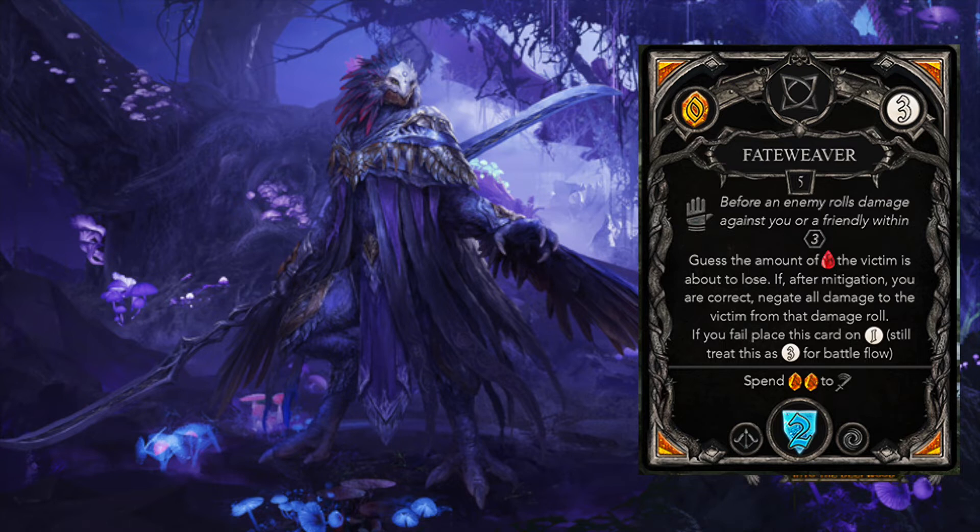At first, it may appear a statistically unfavorable guessing game if you were to choose between 1 and 6 randomly. But in reality, one should be able to guess far better than that. First, you would know the enemy's attack capability and your defense, so maximum health loss can be calculated and most of the time it won't be 5 or 6. Also, losing 1 or perhaps 2 health may not be your fear. These types of tactical decisions make this card more than just guesswork.